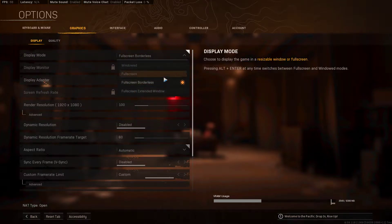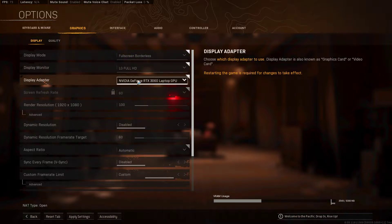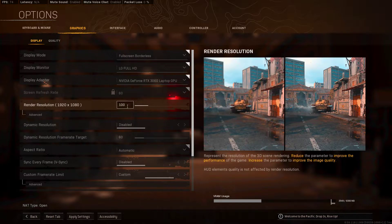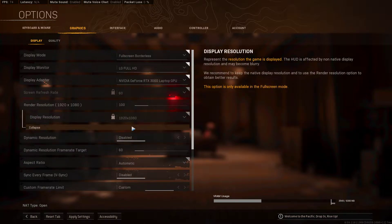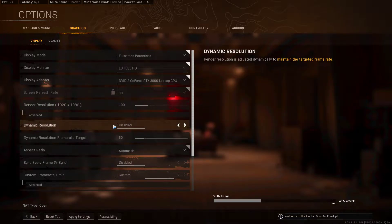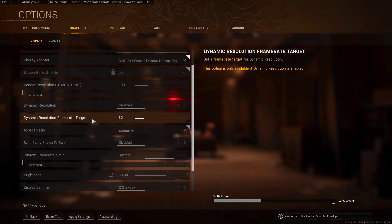Starting off with graphic settings, we've got display mode. I put it to fullscreen, but fullscreen is more or less a pain to tab out and back in, so personally I use whatever your monitor is. Your refresh rate — this should be 75 but I have it at 60. Render resolution you can put up to 110 or 100; I keep it on 100, which is your base monitor resolution. I would not touch dynamic resolution or frame rate target.